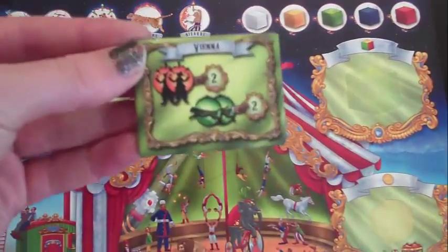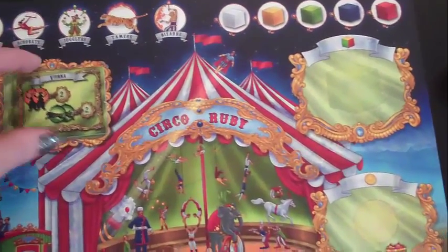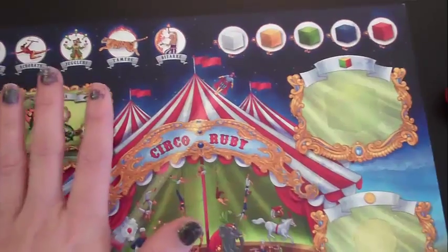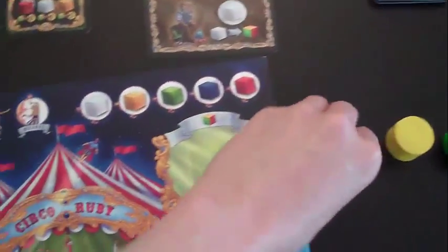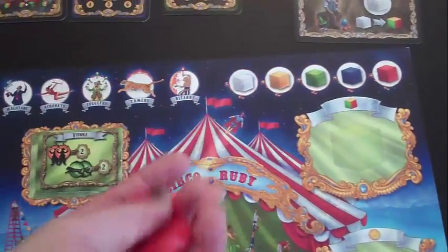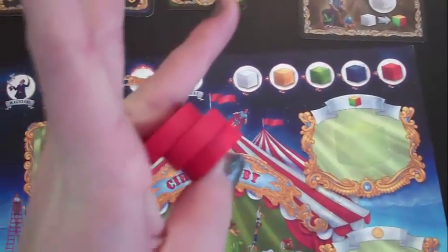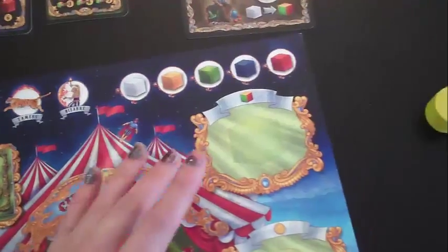Each player will receive a location card for each round that will pass to the next player each turn, or each big show — so you'll go to a new city. Each player gets three workers. Unlike a lot of worker placement games, you will never be able to buy any more workers, so you just play with what you have. The game is played over three big shows.